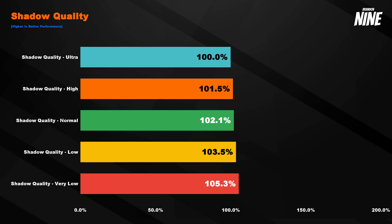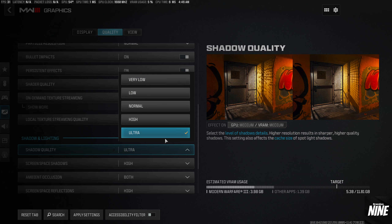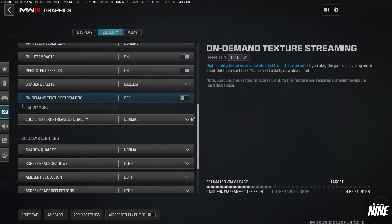Shadow quality is also fairly linear, and similar to texture resolution it has VRAM limitations — the higher the preset, the more VRAM it uses. If you have extra VRAM and performance headroom you can run ultra, but for most people I recommend normal. It's a good balance between shadow appearance, VRAM usage, and performance boost, so normal is perfect for most people.